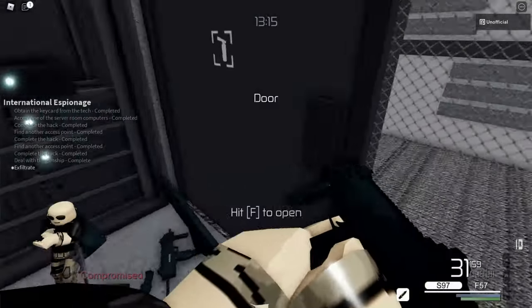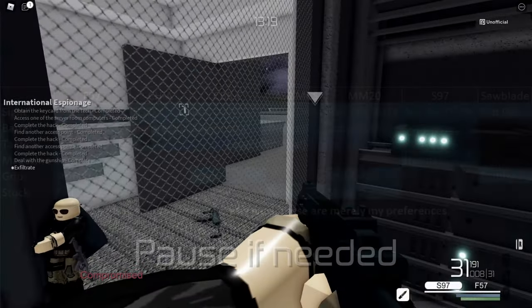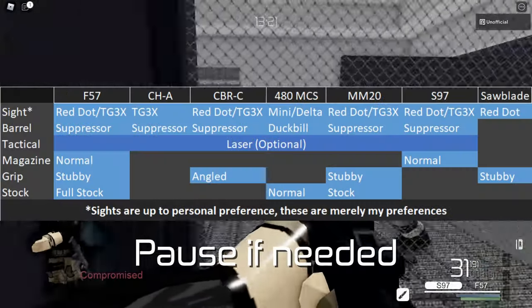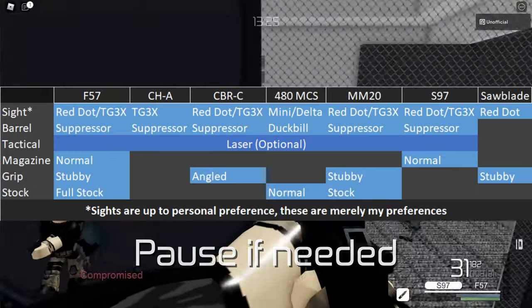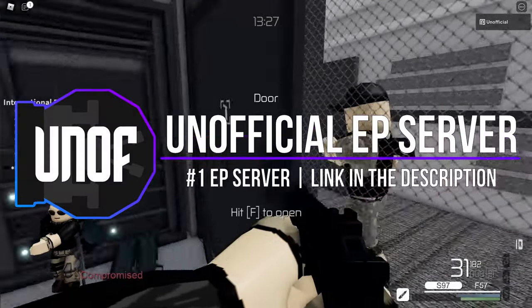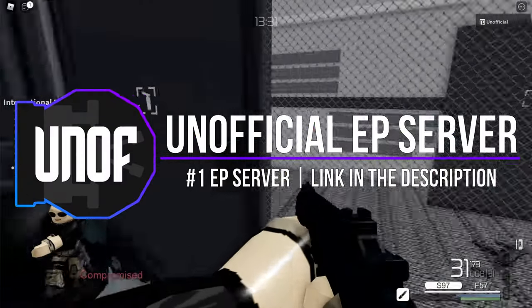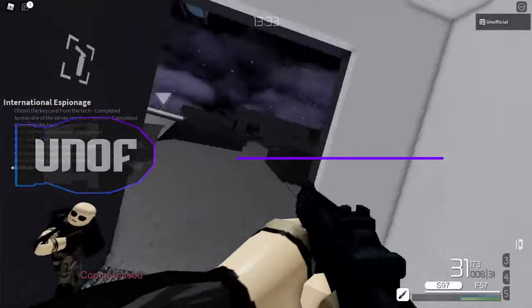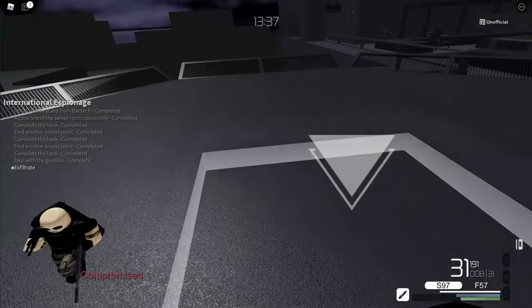In conclusion, the guns in EP are really unbalanced and there's a pretty clear meta. I know I didn't mention attachments in this video, so here's a spreadsheet with the recommended attachments for every weapon. Also, if you're 13 or older, I would recommend joining the unofficial EP server, which is linked in the description below. I'll see you guys next time.